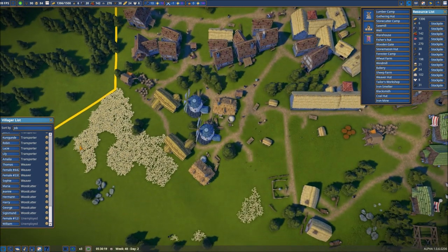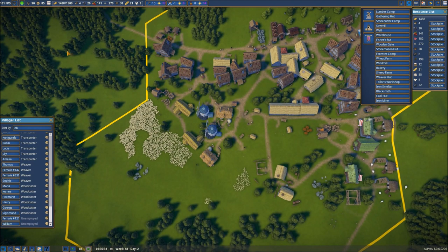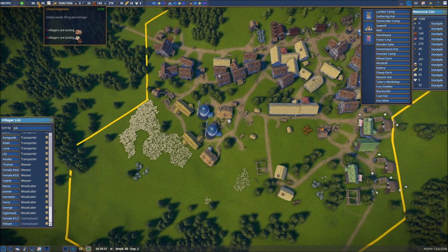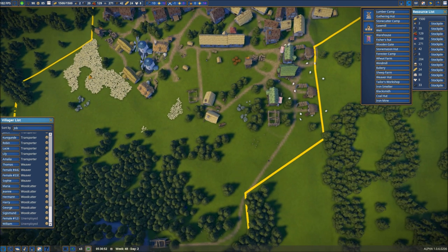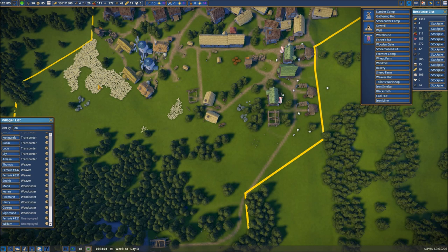We are running a little bit low on time, so I'm going to have to wrap it up here soon. But you can see our happiness is coming back. We need some more clothing — we're working on that — and we need some more food, oddly enough.